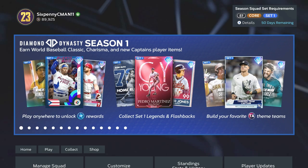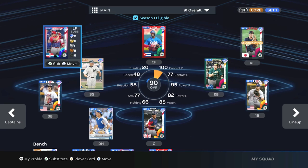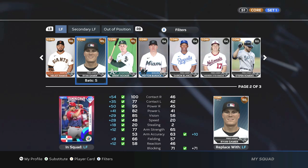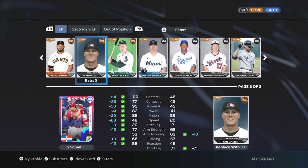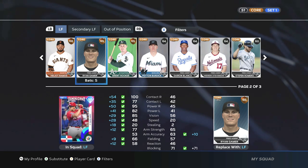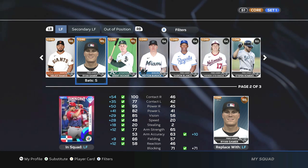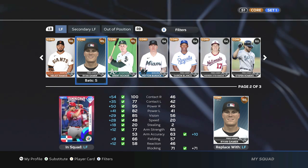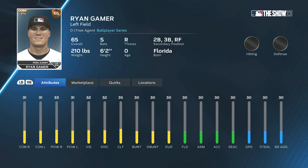Once you're in Diamond Dynasty, go to Manage Squad. In Manage Squad, you're only going to be able to find this left fielder in two spots — in the left field position, of course. When I select left field and scroll over, Ryan Gamer is there. What's important to know right now: you'll see the card art says Ryan Gamer is 65 overall. The card art does not update and the stats at the bottom right do not update — that's always the biggest question I get each and every year.